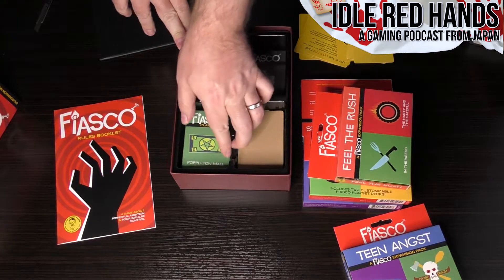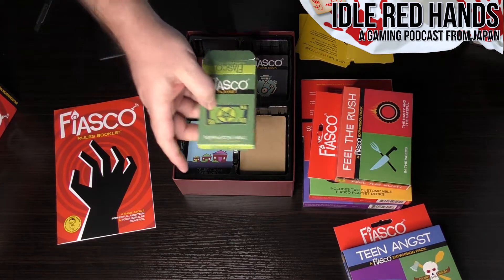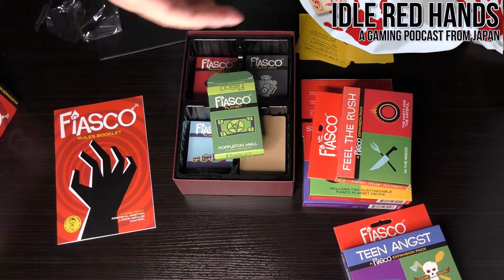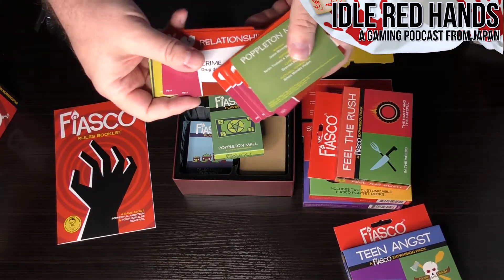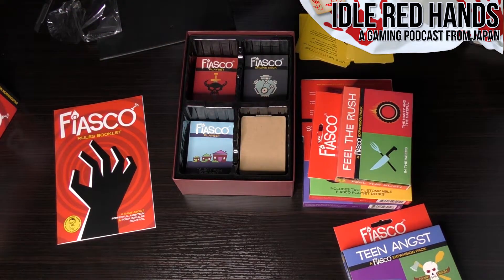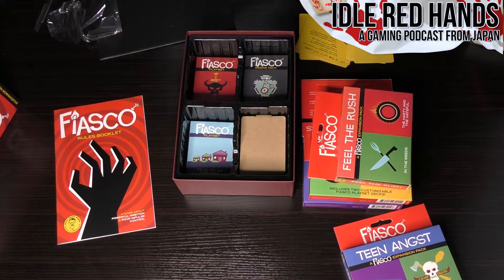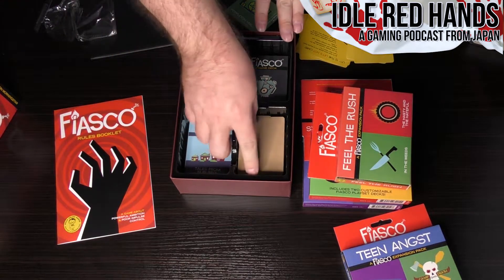And then here is a more suburban domestic setting — the Poppleton Mall. Like the other sets, it has relationships, needs, objects, and blank cards. That's great. So each of these sets is going to have those. If something developed during your session, you could leave it written on the card, or put a post-it note on the card if you didn't think the surface could handle a marker. So in the core box you have a mall setting, a suburban setting, and the Dragon Slayers fantasy setting.